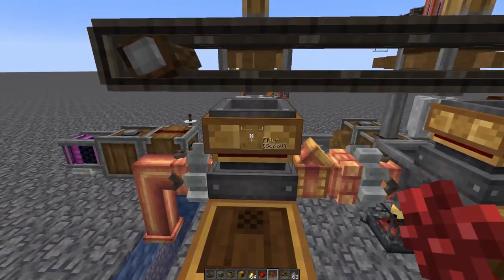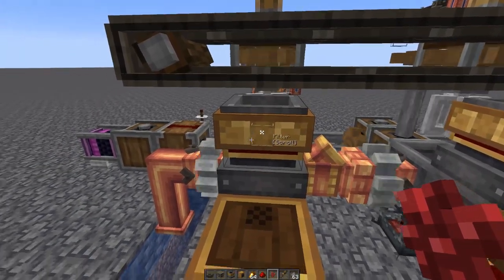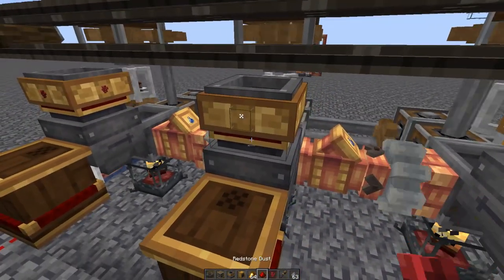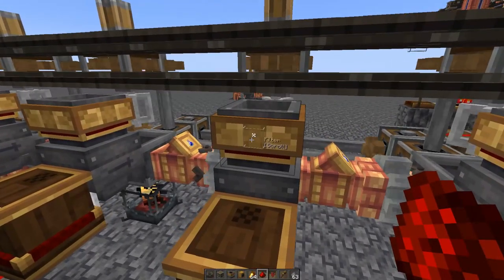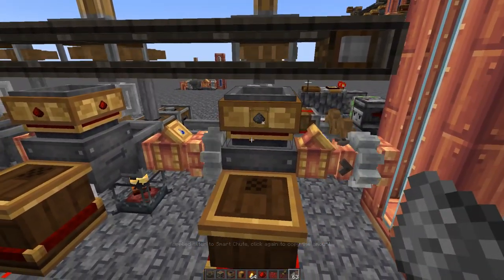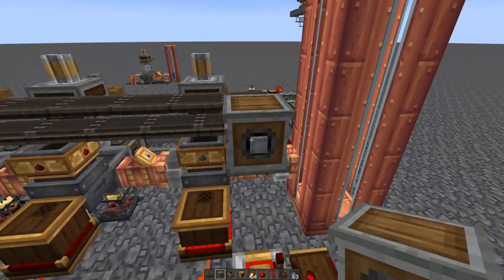Filter all those smart chutes according to what you're brewing. The first slot needs nether wart, the second slot for night vision potions needs golden carrots, the third slot needs redstone dust to boost power, and the fourth slot needs gunpowder to make it a splash potion. Then come down to this end, take a regular gearbox, and attach it right there.